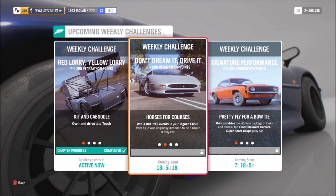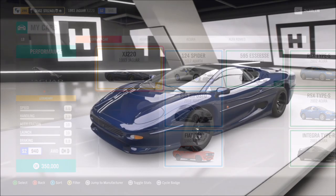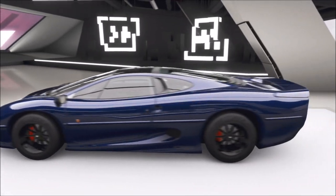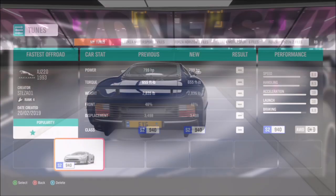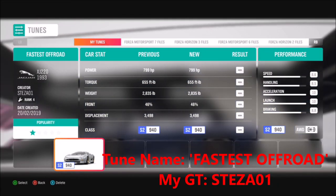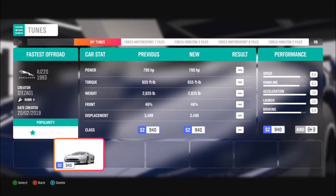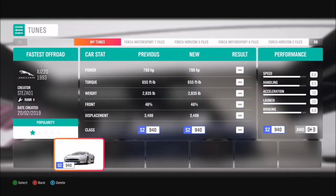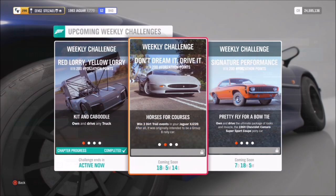First of all, you'll want to select the car we'll be using, which is the 1993 Jaguar XJ220. From the auto show it'll cost you about 350,000 credits, but you can definitely get it cheaper in the auction house. I have created a tune called 'fastest off-road,' and the reason will be revealed shortly, because the first challenge wants you to do some off-road racing in this car.